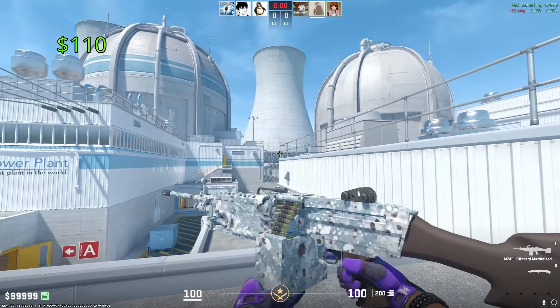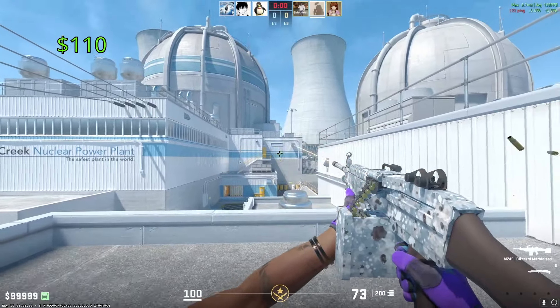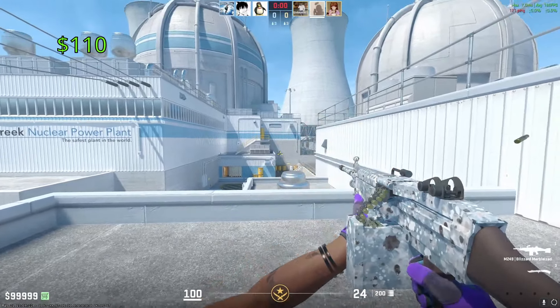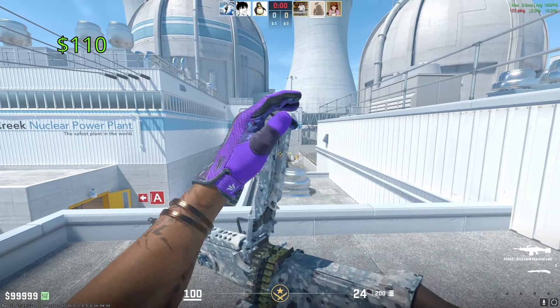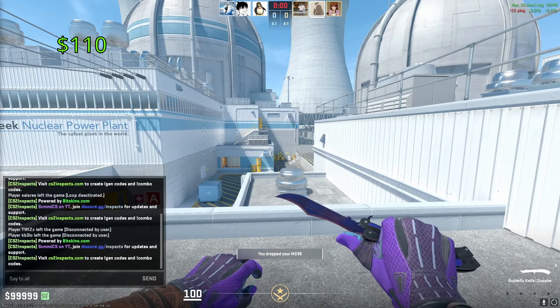Moving on to the M249, we have the Blizzard Marbleized. One of these in Factory New condition is going to cost you around $110. This might honestly be the worst looking skin on the video so far. It comes from the Office Collection, and I honestly have to say the only reason it's expensive is just because it's old — not that it necessarily looks like a good skin.